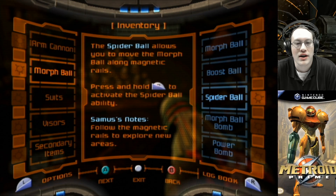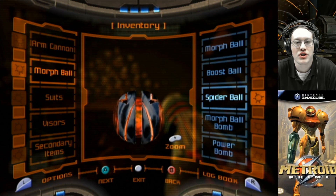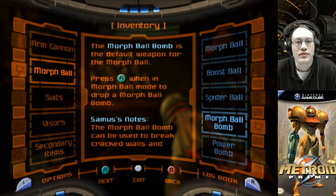Samus' notes: follow the magnetic rails to explore new areas. The morph ball bomb can be used to trigger a bomb jump while attached to a rail. The morph ball bomb is the default weapon for the morph ball. Press A while in morph ball mode to drop a morph ball bomb.